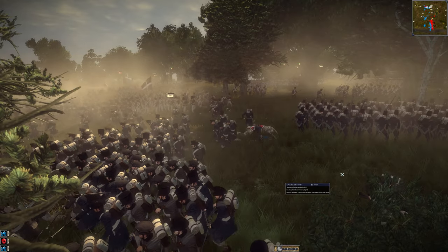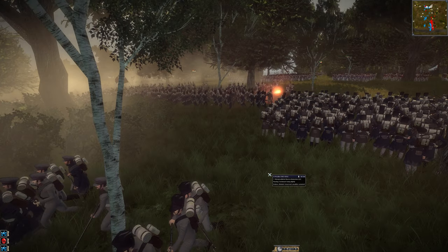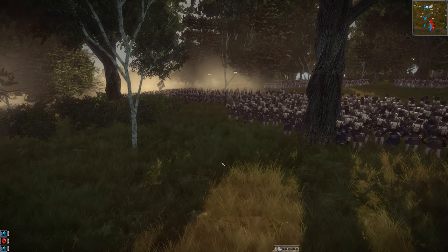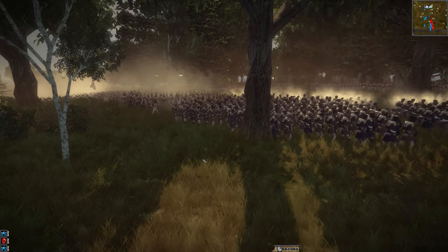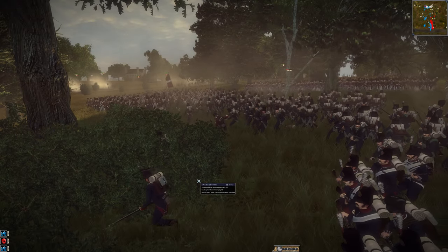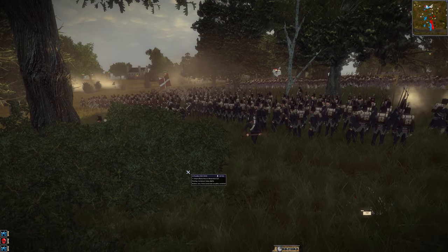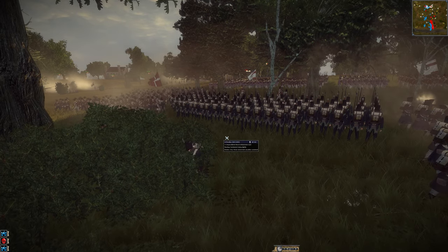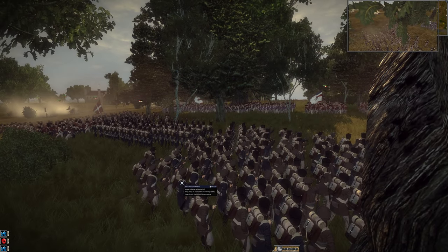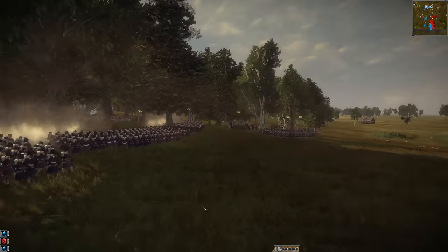Prussia has no cav to support and no allies. Denmark is just continuing the push into the retreating Prussian line. Denmark did lose a unit — looks like they were tired, which is why they broke — but he's got a few more where that came from. France is following up on the charge, shifting troops over for fire. Another Denmark charge, and they're going to continue to roll up the Prussian line.